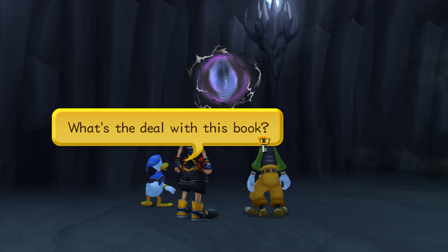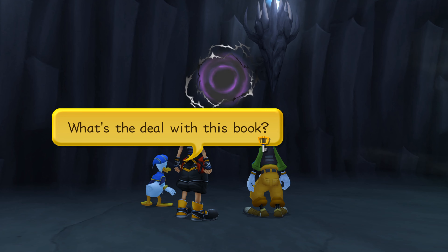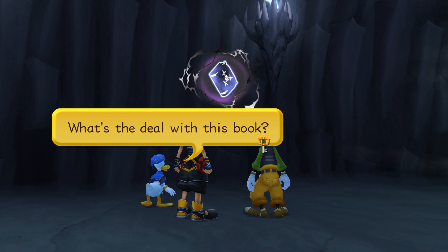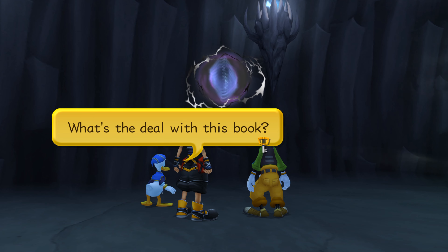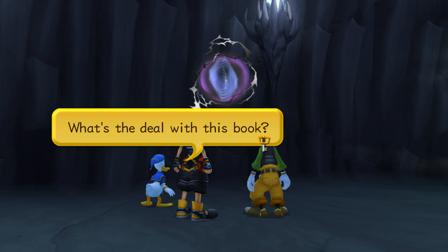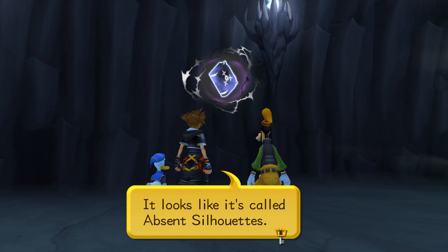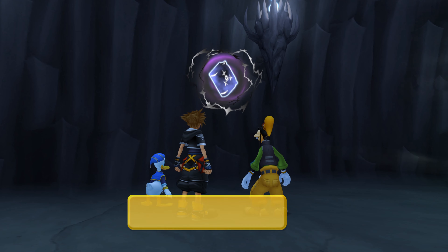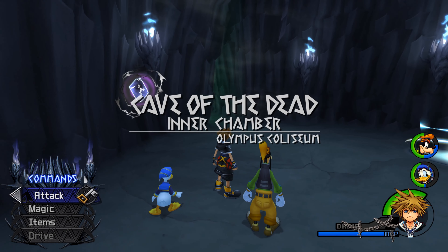Cave of the Dead entrance. There's another Heartless. These are just spirit orbs you can attack for drive orbs and stuff. Organization 13. There's another Heartless that we meet later — it's like a Drillmon, I guess, or something.